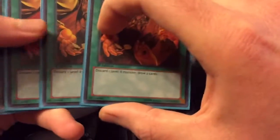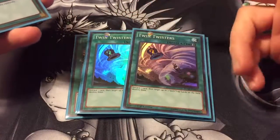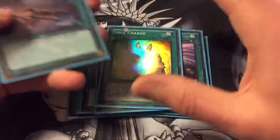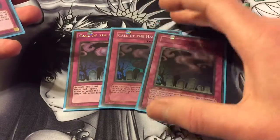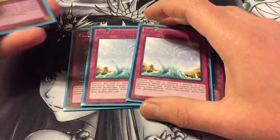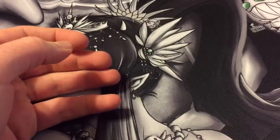On to the spells. We got triple Trade-In for draw power and to get stuff in the graveyard. Double Valhalla — if you have no monsters you can special summon a fairy from your hand very easily. Two Twin Twisters for back row hate and to help fill up the graveyard. One Raigeki — just a great card. Soul Charge for those power plays, and Foolish Burial to send what you might need. Then triple Call of the Haunted for graveyard recursion to set up combos. Two Oasis of Dragon Souls, two Breakthrough Skills, one Torrential Tribute, one Warning, and one Bottomless Trap Hole to finish off the traps and the main deck.